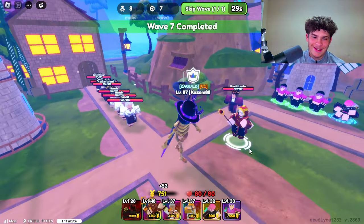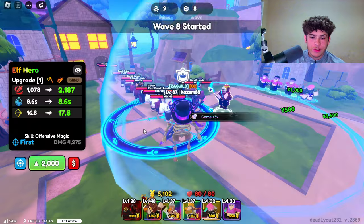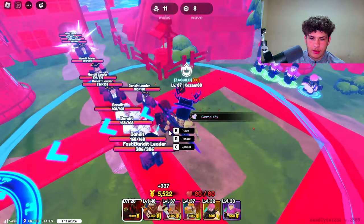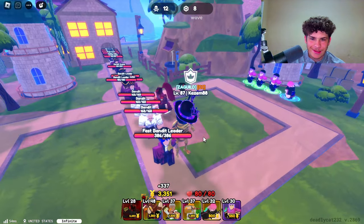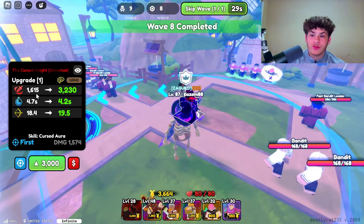Look at Elf Hero — her damage is also really good. Look at that, 1,078 damage. Anyways, let's go ahead and delete her and place down Evolved Igris. His base damage is 1,615 damage.